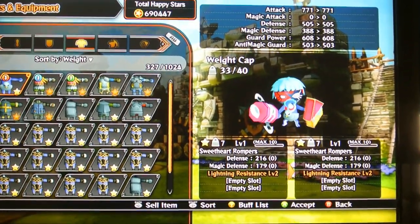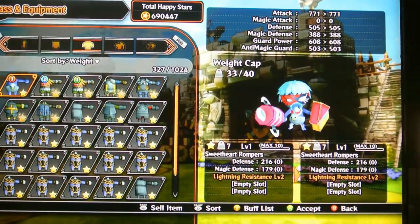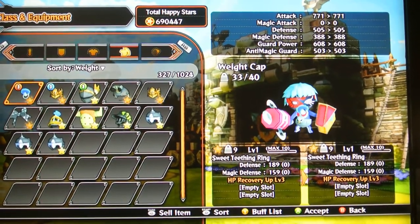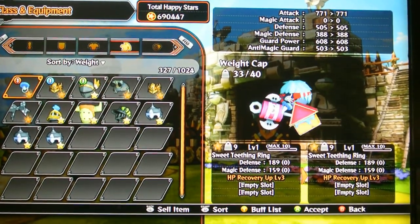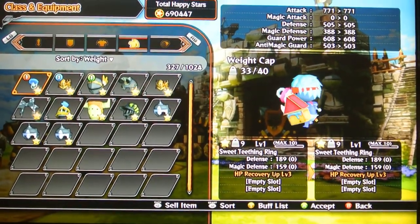We got your Sweet Heart Rompers — Lightning Resist Level 2 in orange, kinda sucks. Sweet Teething Ring is actually a pretty cool helmet. Yes, it's a helmet — I thought it was an accessory at first. It's pretty nice: HP Recovery, for those of you that want to be tanks.